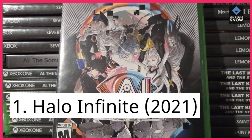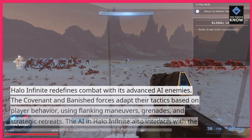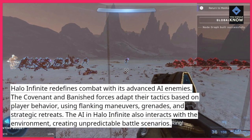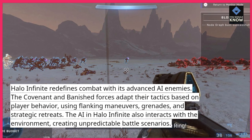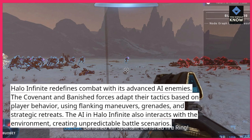1. Halo Infinite (2021). Halo Infinite redefines combat with its advanced AI enemies. The Covenant and Banished Forces adapt their tactics based on player behavior, using flanking maneuvers, grenades, and strategic retreats. The AI in Halo Infinite also interacts with the environment, creating unpredictable battle scenarios.